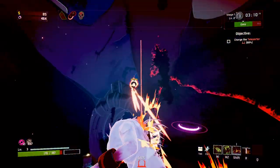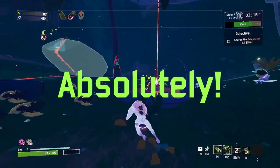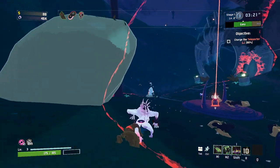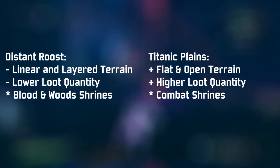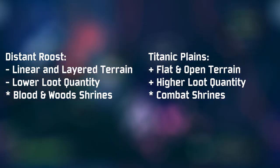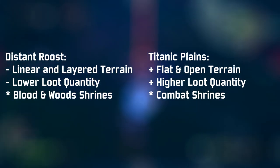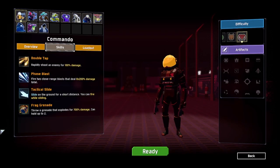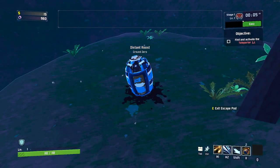Knowing all of this, let's return to the original question: does it make any difference between getting one stage over the other? Yes, absolutely. Starting on Roost will generally give us less loot, reducing the power of our builds and negatively impacting our run. Unless Blood Shrines are worth giving up one or two items, there's very little reason to want Roost as the starting stage. The only real reasons I can think of are variety or the challenge, but beyond that, one would be better off restarting if they end up starting on Roost — and frankly, that's something I hope gets addressed in the future.